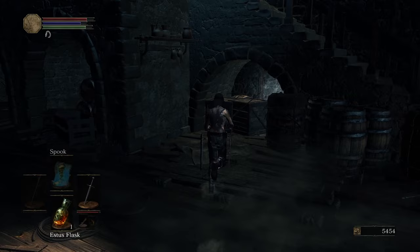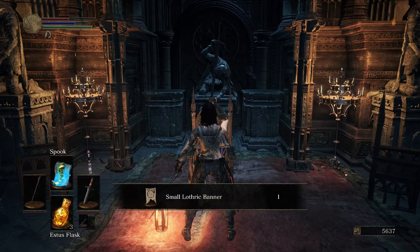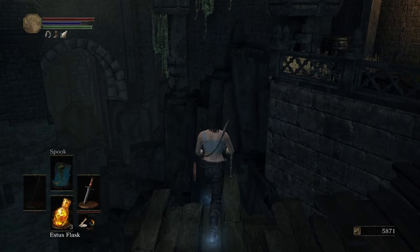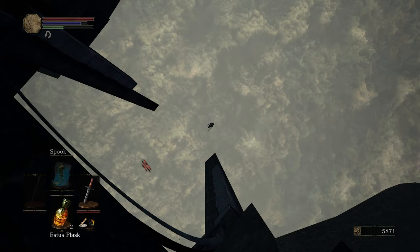I heal up before quitting out to bring me back to the top of the ladder. I set up the ladder warp again, but this time I'm using it to grab the Lothric banner without having to backtrack. I receive the banner from Emma and quit out. I'm finished with this area, so I'm going to skip Vordt to gain access to the Undead Settlement.